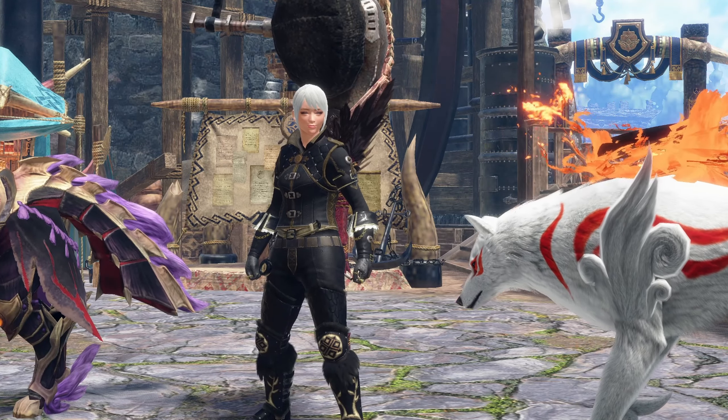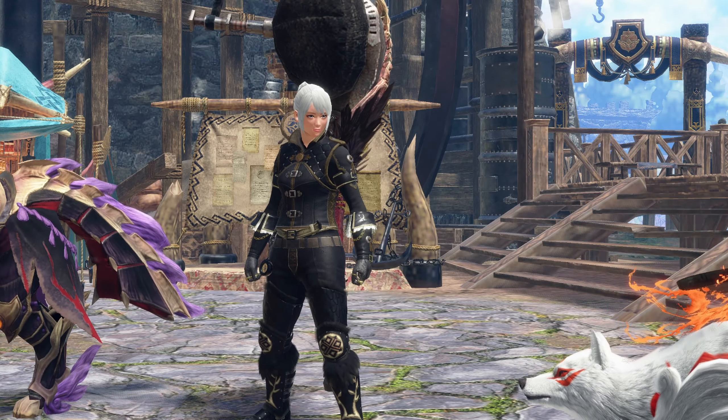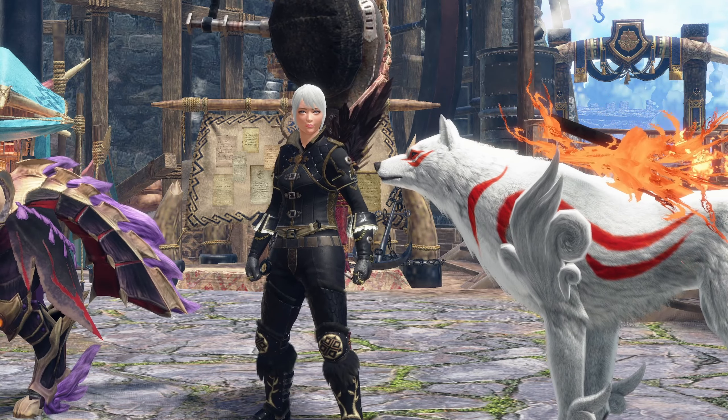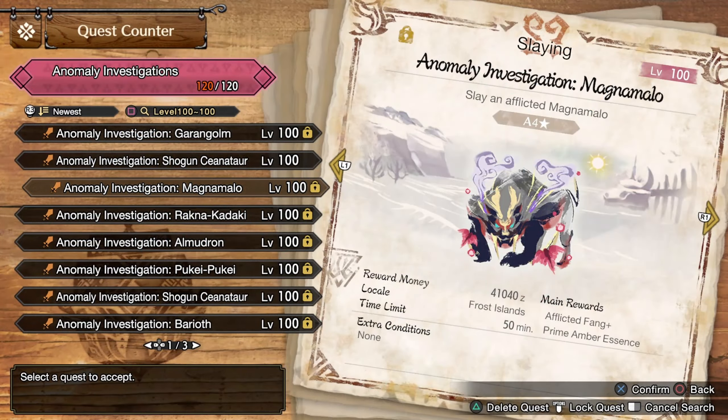Hello everybody and welcome back to the channel. Today we're going to be playing some more Sunbreak with the hunting horn, and we're going to take on a level 100 anomaly Magnamalo. Here is our quest.